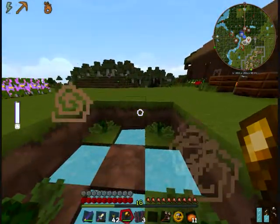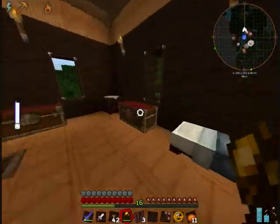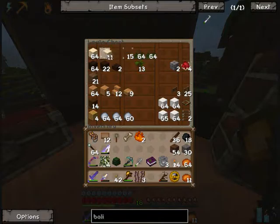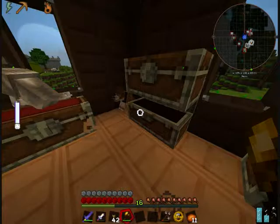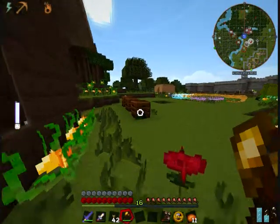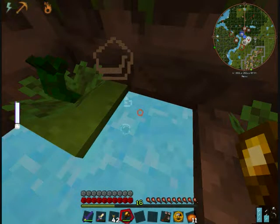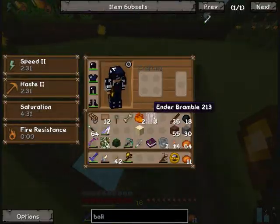Next we'll do the wild bramble. I need sand, it's on this side. The ender bramble sends us far away from the place. The one I'm doing right now spreads — it spreads and spreads.